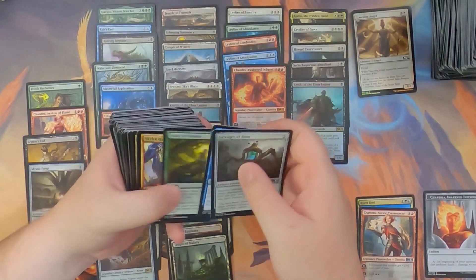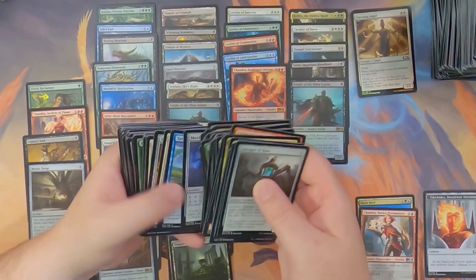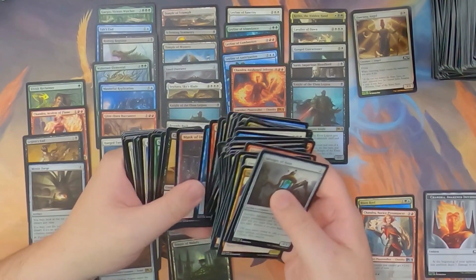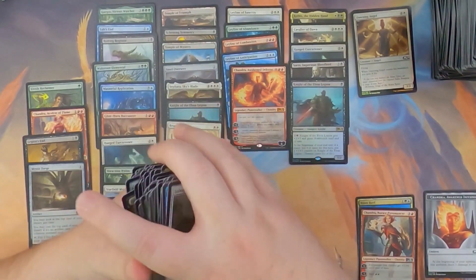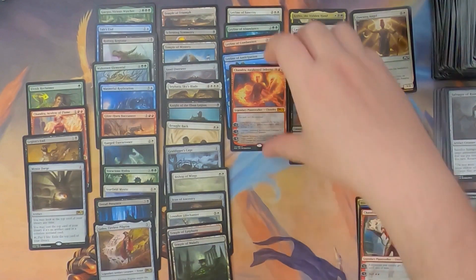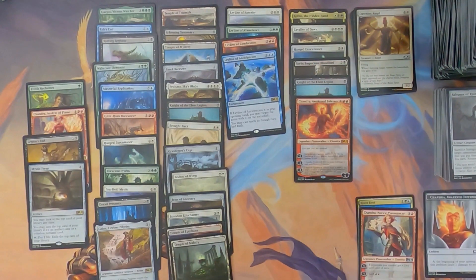We didn't hit a single copy of Veil of Summer — is that a thing? Is Veil of Summer not in this set? It's definitely in the set, but maybe it's in one of the planeswalker decks or something. Anyway, we only hit four mythics, which is kind of low — I think that's the lowest number of mythics we've hit from a box of this set. We hit twelve foils, which is about average, and two foil rares. That seems like middle of the road — one box with three, one with two, one with one — so our average is about two foil rares per box across three boxes.